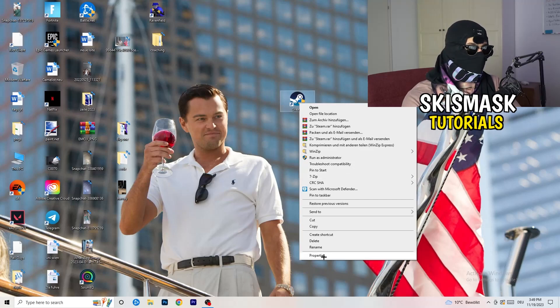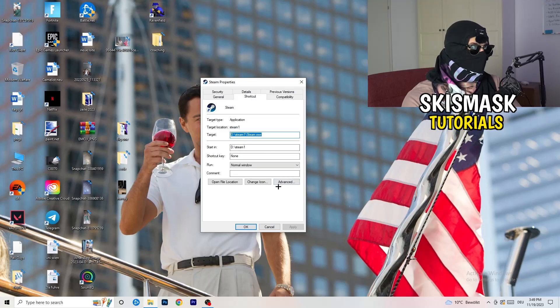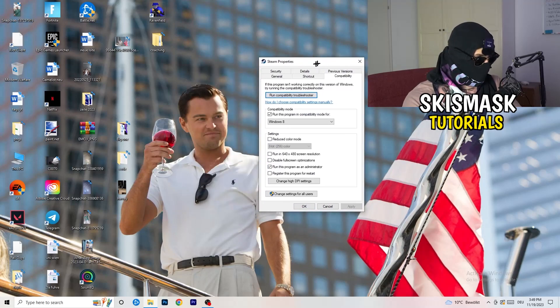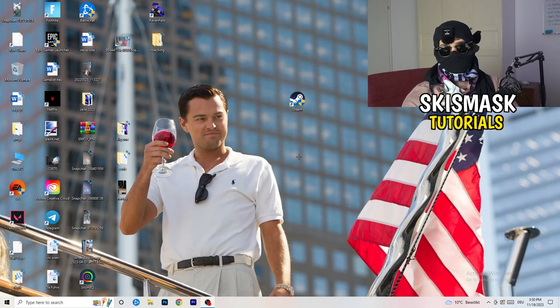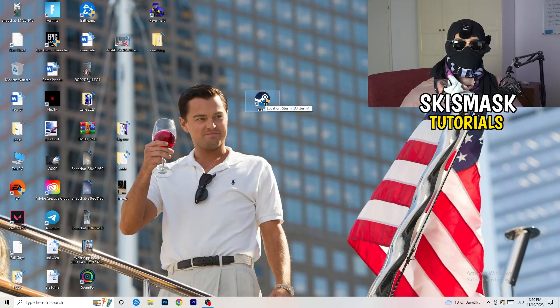Then go back, click properties, go to the Compatibility tab. I want you to copy my settings: enable 'Run this program in compatibility mode for Windows 8', disable 'Reduce color mode', disable 'Run in 640x480', disable 'Full screen optimizations', enable 'Run this program as an administrator', and disable 'Register this program for restart'. Then click Apply and OK, and restart your PC.